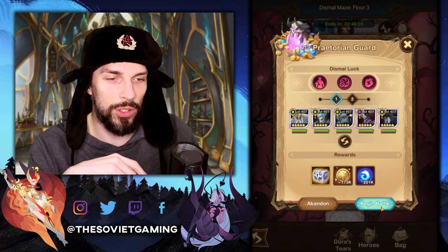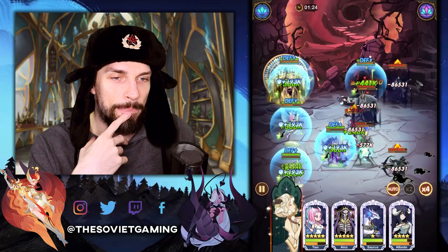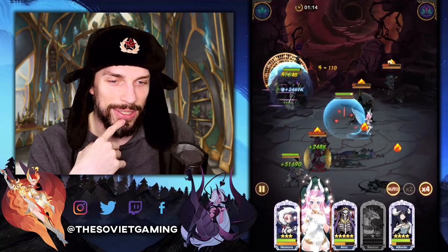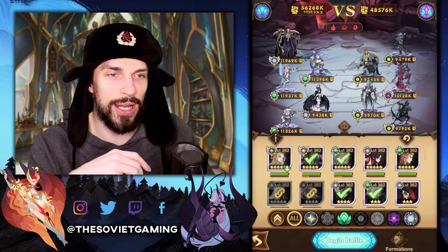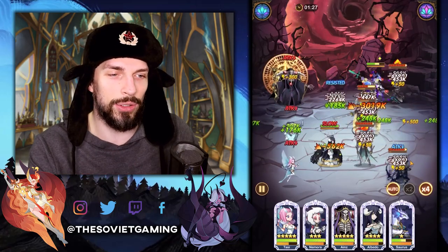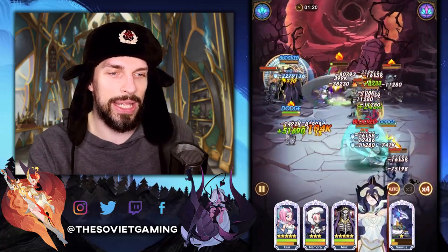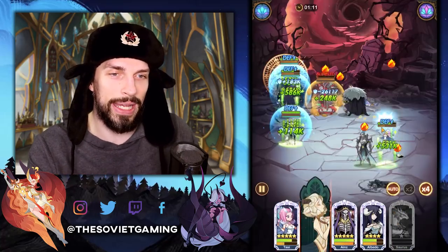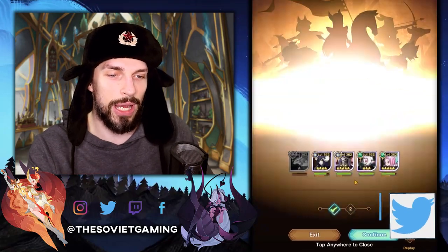So let's try to beat those guys and see if we can do that with our current team. It seems to be working pretty well since we have Heinz. As you can see, right now I have some trouble so I can switch the heroes around — maybe that will be better for us. I will try to do the right combination, and if we die anyway it doesn't matter that much because we can still use Dura's Tears. I can sacrifice some guys right now. We kill those guys no problem.